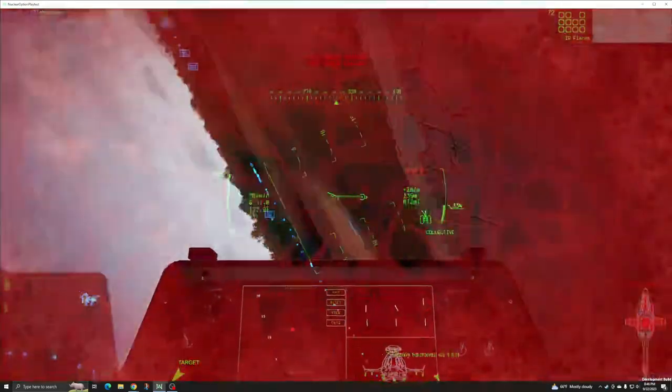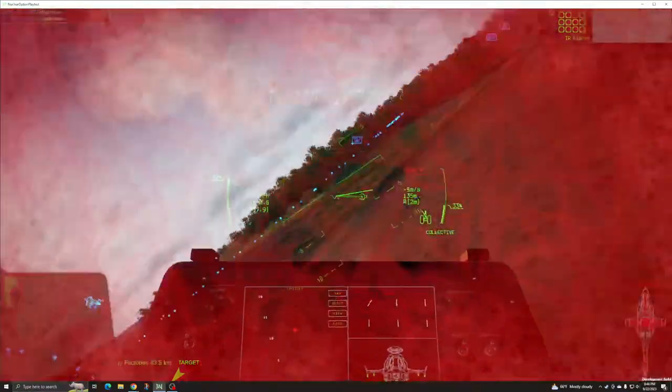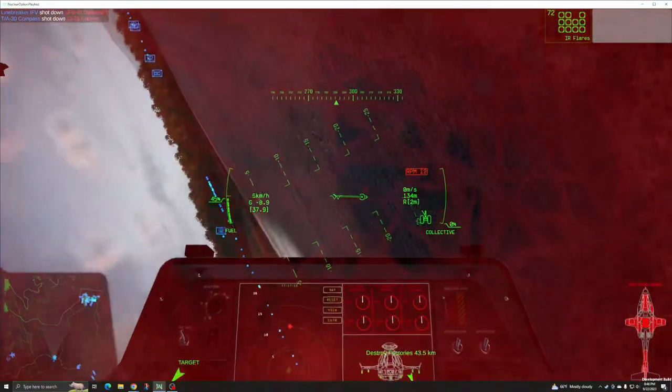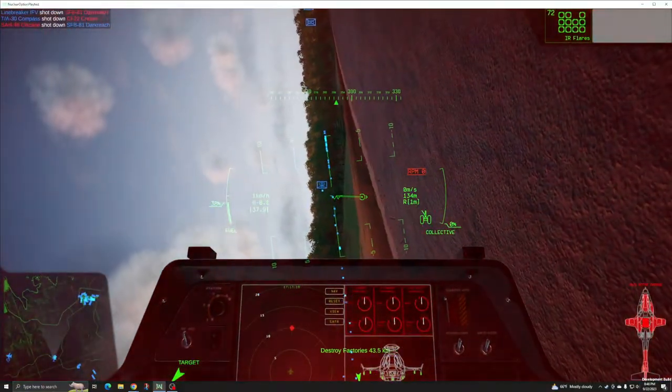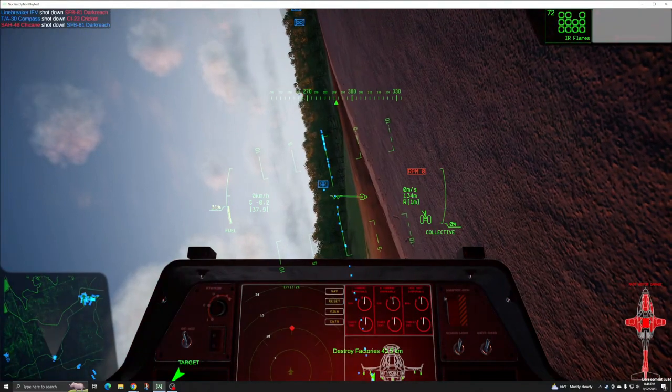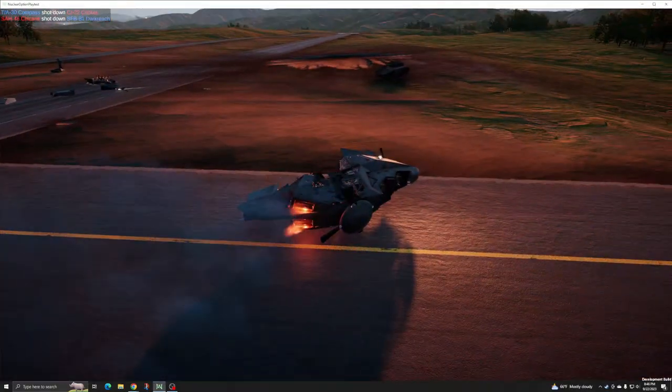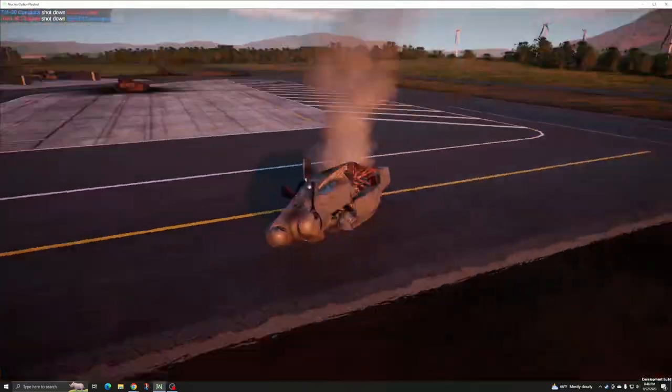Take caution when turning, as helicopters are able to slide sideways while cornering, which can cause problems when maneuvering aggressively near the ground. The ability to hover does not mean that you can defy the laws of aerodynamics. The nose will want to drift in the direction of movement, even when sliding sideways. Be ready to compensate for this drift.